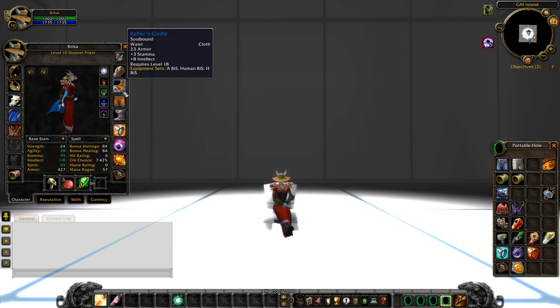Moving on to the belt, you guys are looking at Keller's Girdle. This is going to optimize the most intellect possible, with a little bit of stamina as well. It's going to be the best belt for cloth wearers. As you know, Girdle of the Blindwatcher and other stuff is leather — we've got some mail belts as well — so this is going to be your cloth version of the best intellect option.